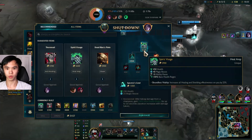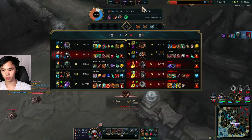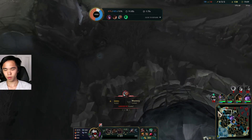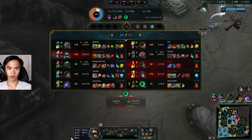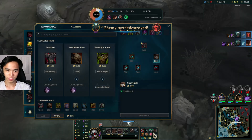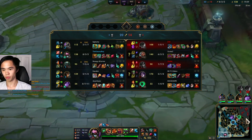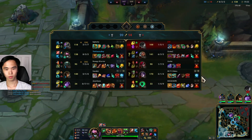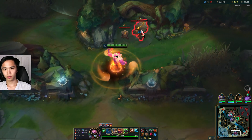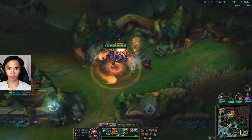Kaisa actually sacrificed herself to kill us, which is really good. So now we just get Thornmail — we'll be untouchable by Kaisa. We turned that into a double kill, and we get mid and even bot, which is great. We're actually winning. Pike said we could have got a double if we went mid — I wanted to wait for Cassiopeia to rotate first so we'd have a better chance. Rip that Malphite. Pike's doing pretty well. Taric is 500k mastery, which surprises me considering his performance.